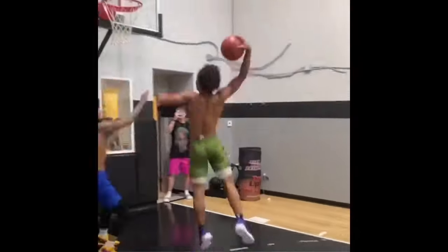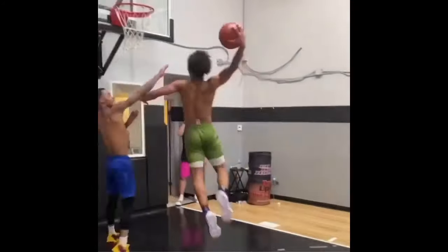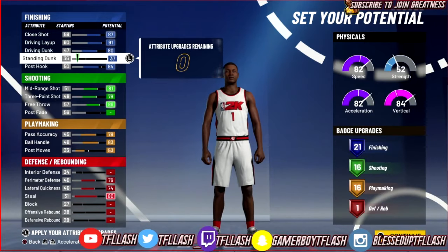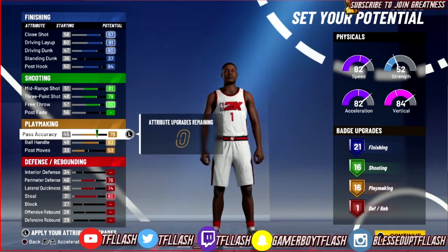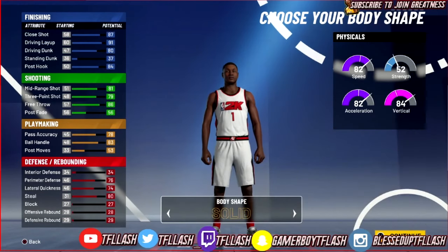A 76 perimeter, a 74 lateral, and an 80 steal for a build that's not really defensively inclined - that's good. We already know what Mikey did to Flight in a 1v1. You're gonna be gucci - that ball handler's gonna be okay, you can guard people. You only need 16 shooting badges now that quick draw is gone.